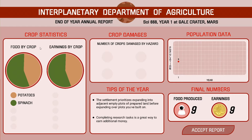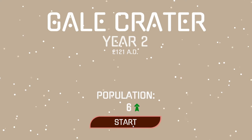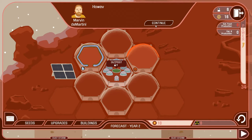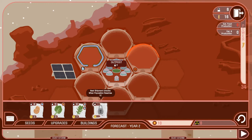On the left you can see food and earnings by crop — how much money and how much food we produce. Tips for the year are also shown here, and we could see any damaged crops. Damaged crops can still produce some food, but usually not as much as undamaged ones. Population only increased by one but that's okay. We're gonna get more settlers and move through the tutorial. We'll have two dust storms but now have three seeds available, and we unlock more as we get more population or move through years.